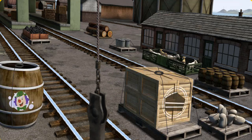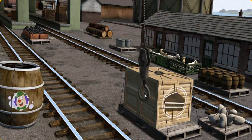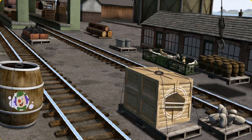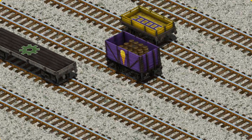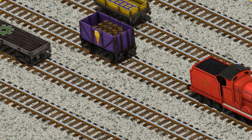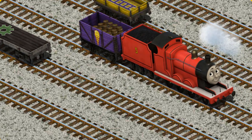Show Cranky where the water barrels are. You found them! Let's lift and load. Now the cargo must be loaded. Show Cranky where the purple cargo car with the picture of a yellow ice cream cone is. Show Cranky where the water barrels are. That's it!